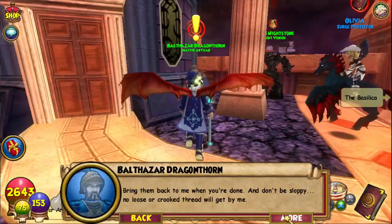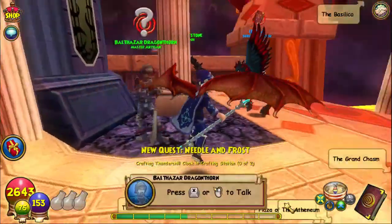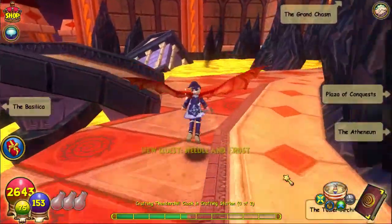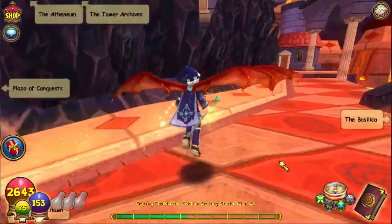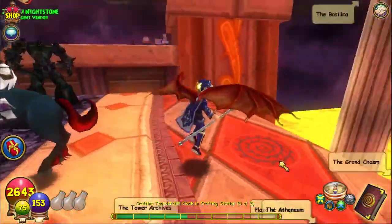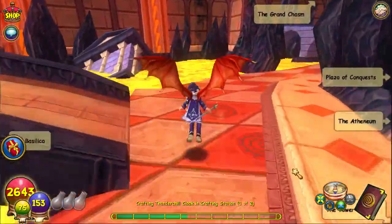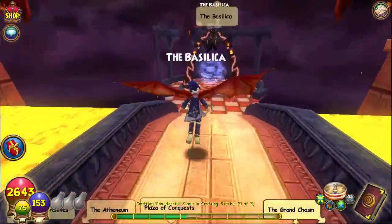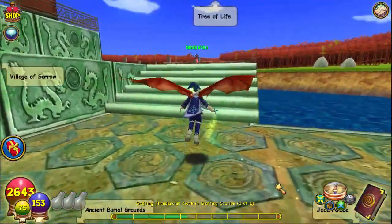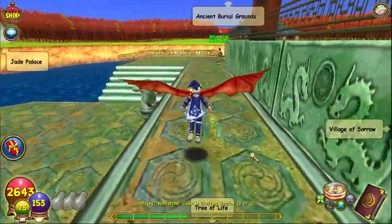Bring them back when you're done and don't be sloppy. For the recipe you must go to Mooshu and speak to Waye — she can be found in Yoshihito Temple. Now this quest is different depending on what school of magic you are. I will only be doing the Ice school; however, in the description there is a link to Duelist 101 with a crafting guide telling you the recipes for each school. So yeah, I'll meet you guys in Mooshu.